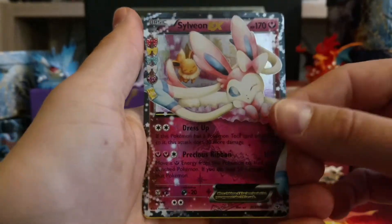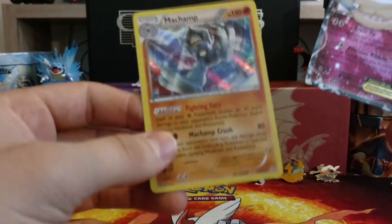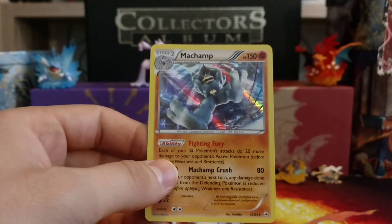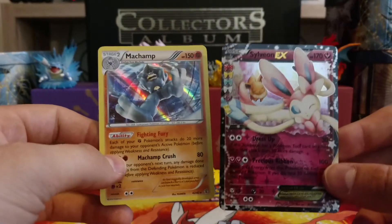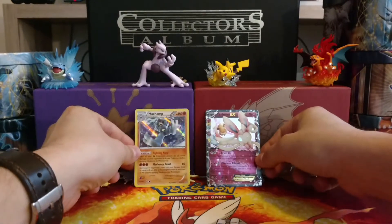And our Rare is a Holographic Machamp — check that out, guys. So we got a Reverse Holo and then we pulled the Holographic Machamp. Very nice. First pack was very good. I had this card already so I might see if one of my friends want to trade with me for one of their EXs.